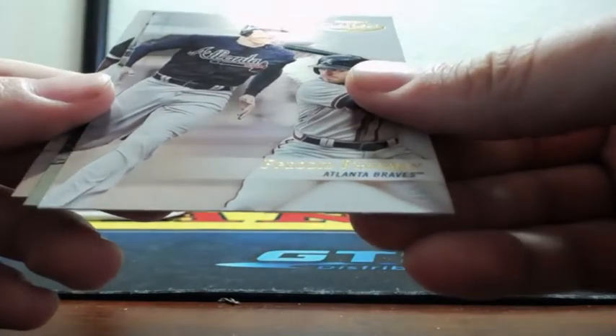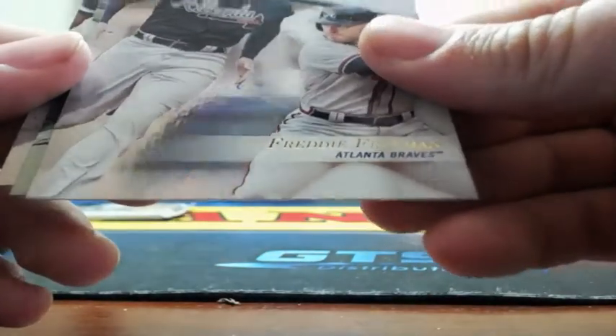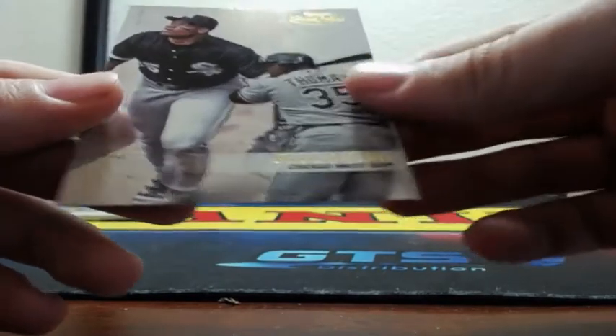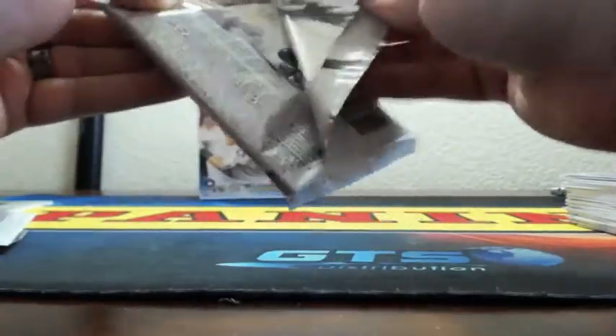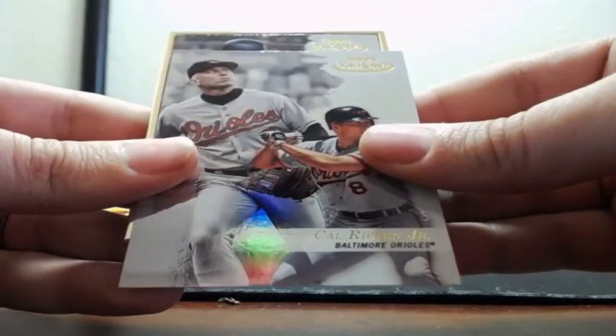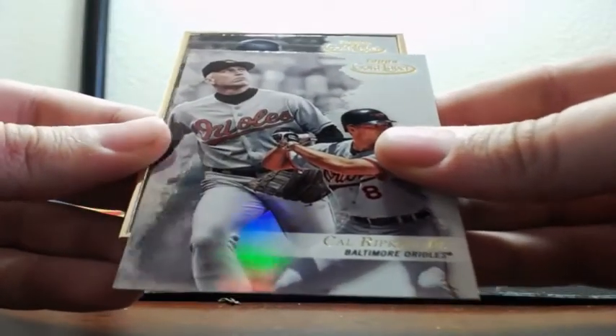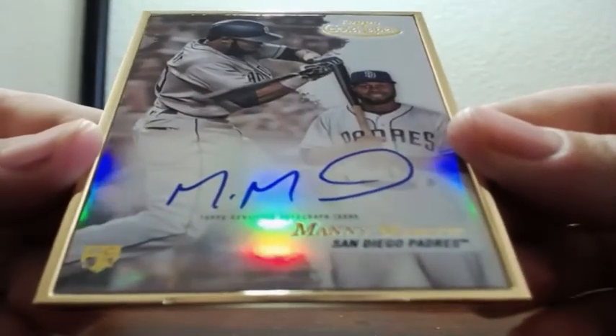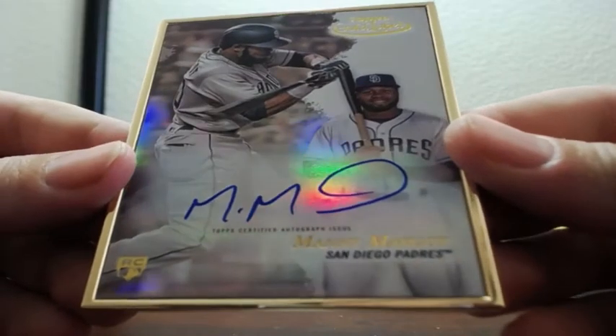Freddie Freeman, Class 2 or 3. Black border Darrell Cotton and Frank Thomas. Ernie Banks, Cal Ripken, and Manny Margot rookie on-card auto frame, Padres.